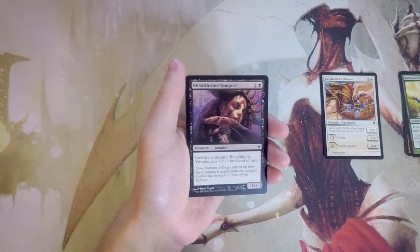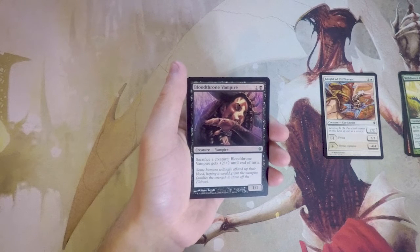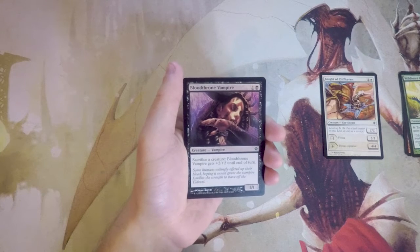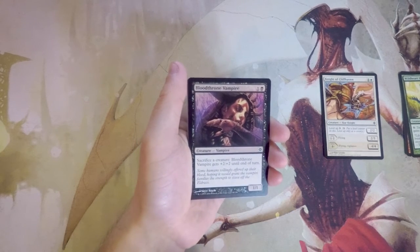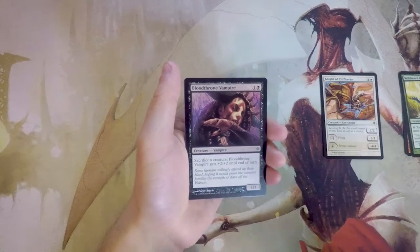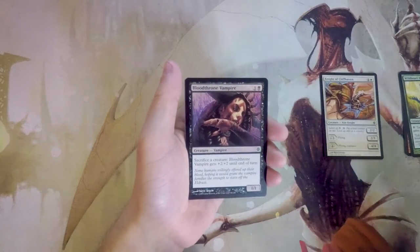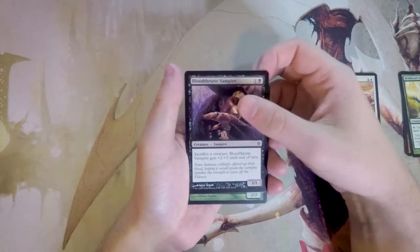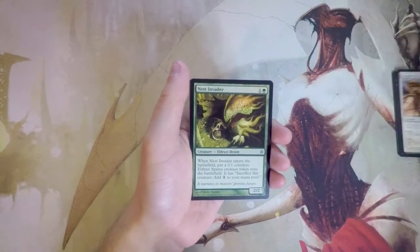Bloodthrone Vampire is a 1/1 for one and a black. You sacrifice a creature and it gets +2/+2 until end of turn. This is actually a great card — it gives you a sacrifice outlet, which some decks enjoy. It's a little under par at two mana, but you can pump it up whenever you need to. I like it, though not as much as Knight of Cliffhaven.